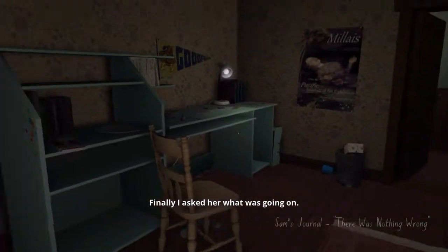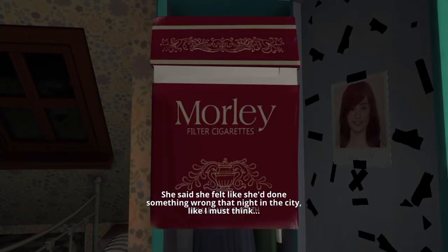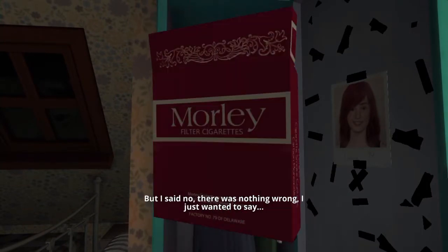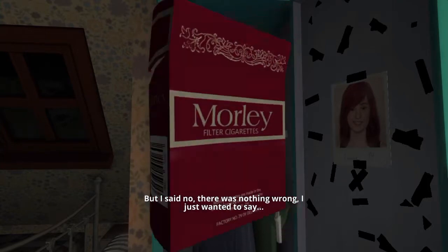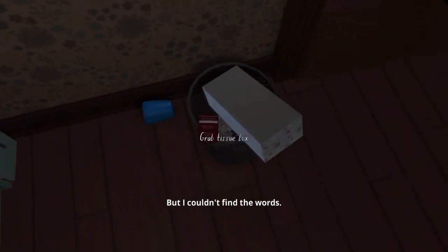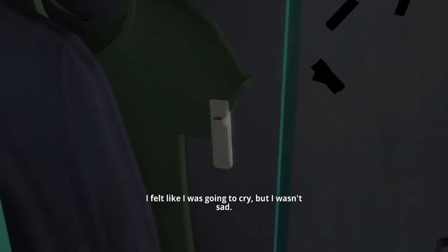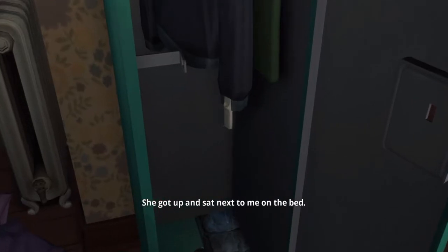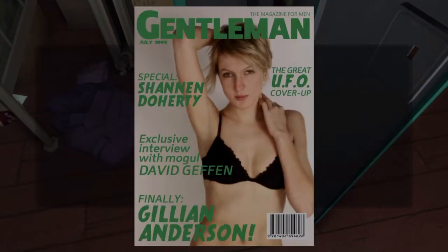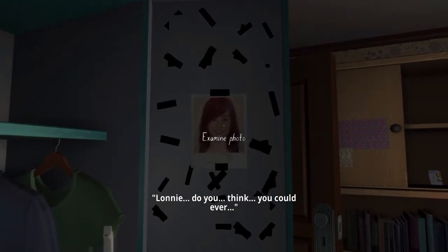Everything was different — she was sitting at my desk chair and she wouldn't look at me. Finally I asked her what was going on. She said she felt like she'd done something wrong that night in the city. I said no, there was nothing wrong, I just wanted to say — but I couldn't find the words. I felt like I was gonna cry, but I wasn't sad. She got up and sat next to me on the bed. I looked at her. 'Lonnie, do you think you could ever—' And that's when she kissed me.